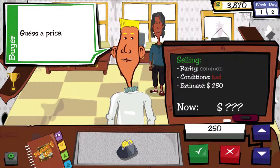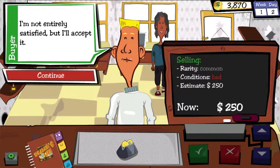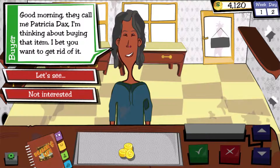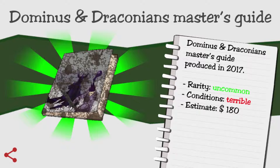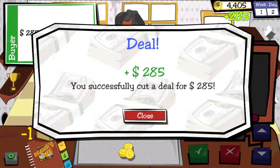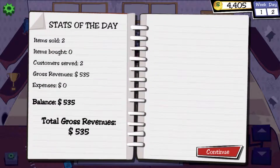Let's haggle with him then. Guess a price — I'm going to say 250. Well, I'm not entirely satisfied but I'll accept it. Yes! Money money money! Okay, Patricia Dax wants to buy an item. How do I know what items I've actually got in the store? She wants Dominants and Draconians — worth $180. Let's deal. I'm going to snap your hand off — you've given me $100 over the limit! We've actually made $535 today.